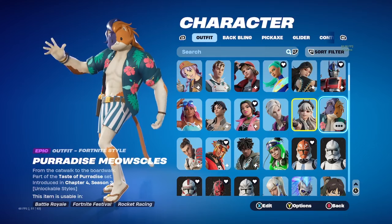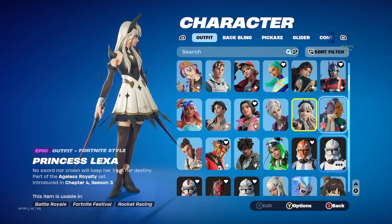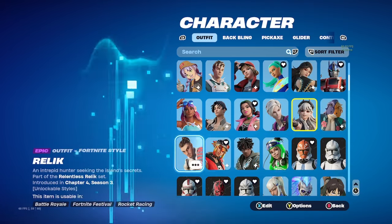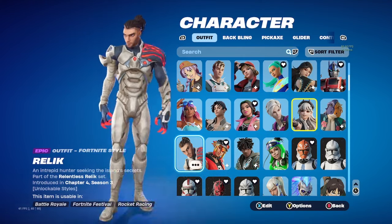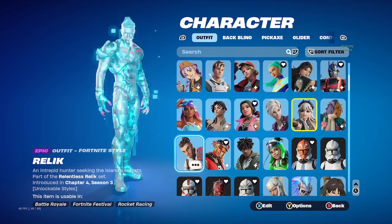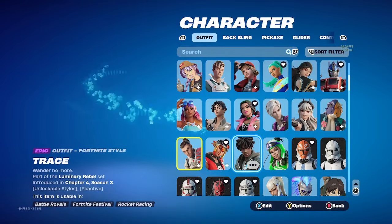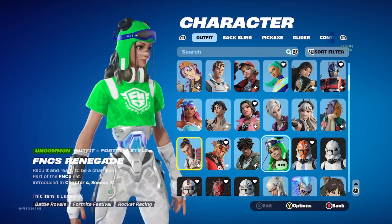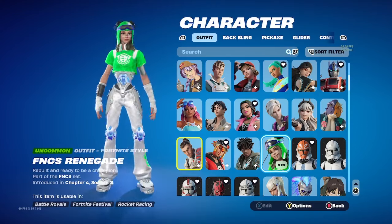Oh, my Alexa went off — Alexa off! Meowsles, Paradise, Mascals. This is still Chapter 4 Season 3. Relic, Ryan — it's like the molten lava skin. Then Trace, FNCS Renegade — this is probably one of my favorite FNCS skins, I actually really like this one.